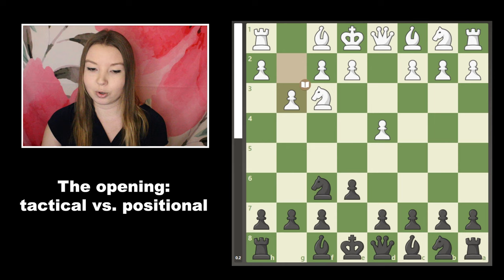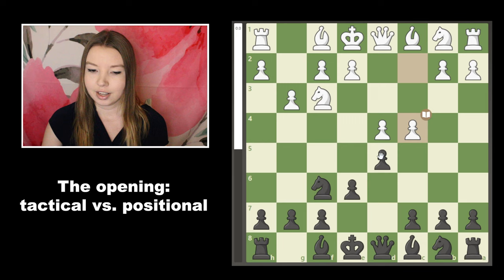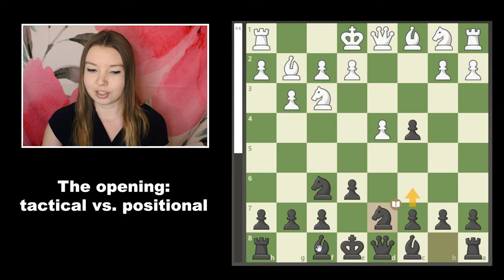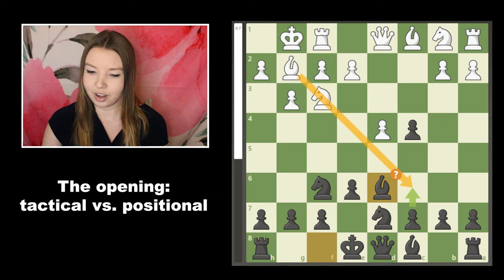I've studied the Catalan and played against it, so I knew some theory. I usually tend to play a more tactical line — I think I learned it from Eric Rosen — with takes, then bishop b4 check and c5 to hang on to it. It can get pretty tricky, but I knew a Grandmaster wasn't going to fall for opening tricks in the first 10 moves, so I opted for a more solid line to get my king to safety and blunt that strong bishop.